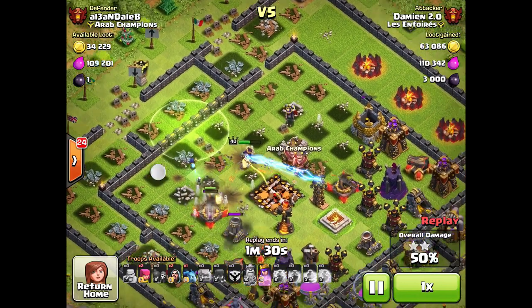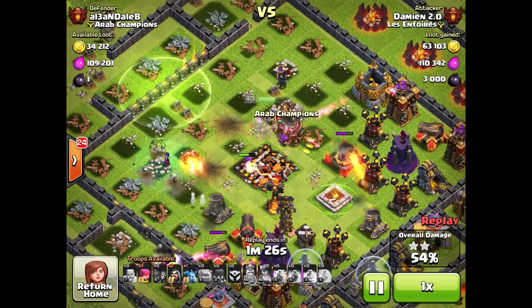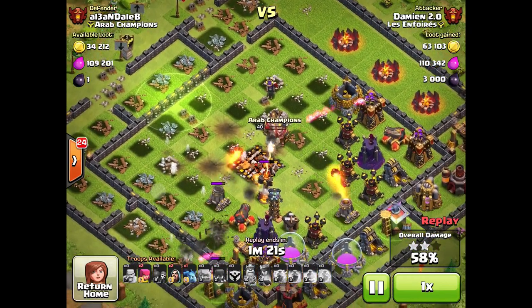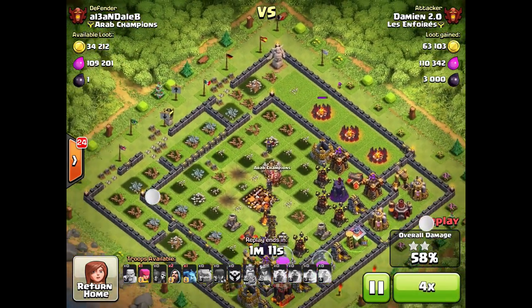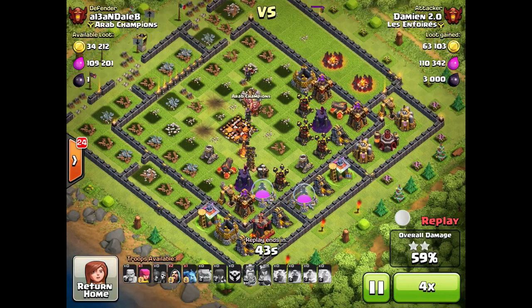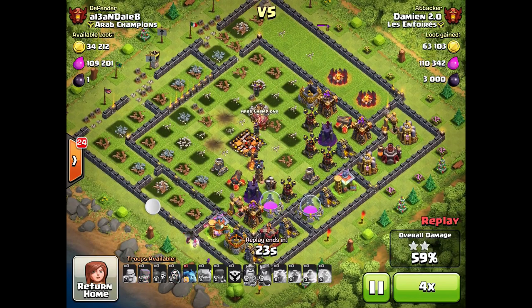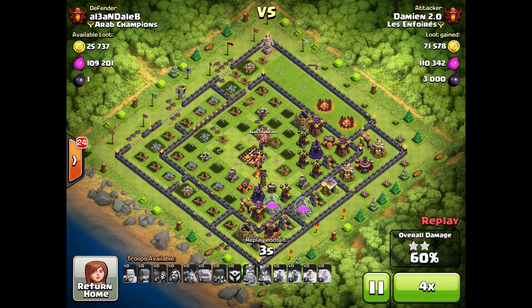My Queen just destroyed the town hall, which is awesome — we've got two stars. It's just a matter of time until the raid ends. We're at 58% overall damage and I still have some troops left, but there's no need to push further since I'll never get three stars. That was my raids up in top 200 one month ago.